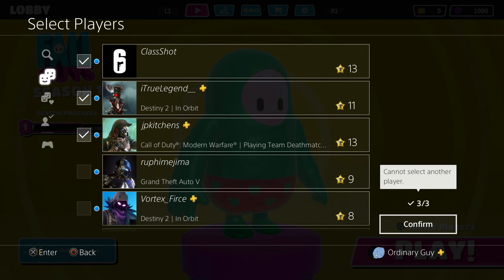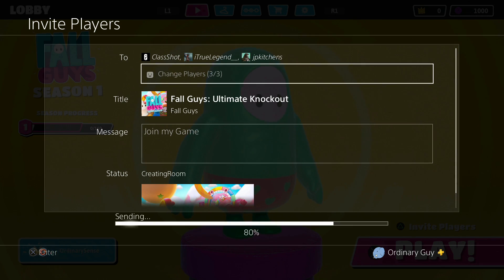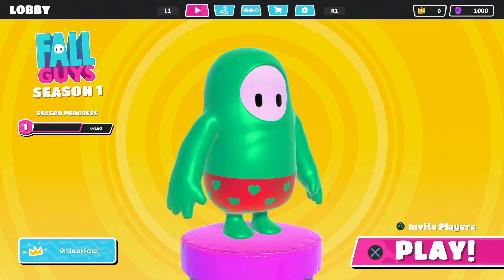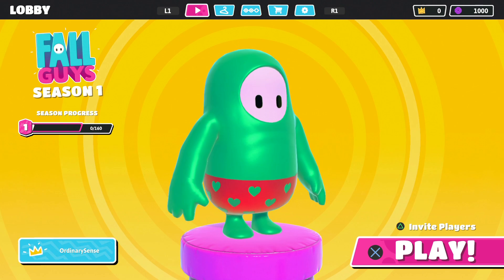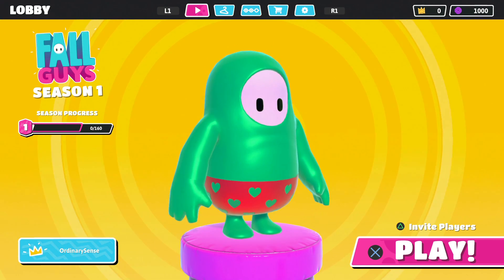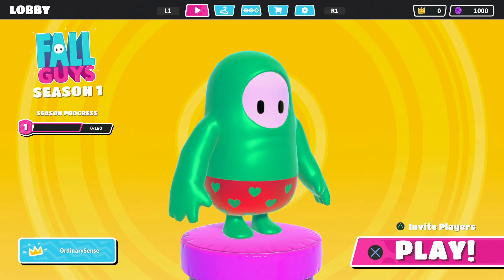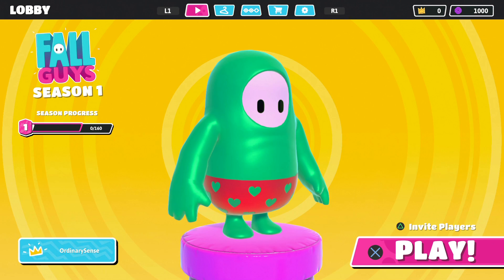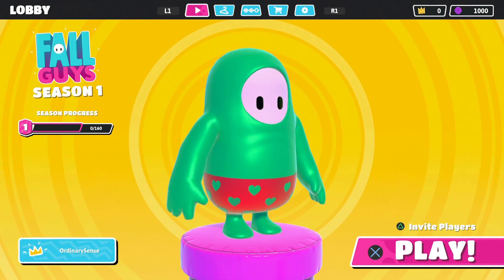You simply click Confirm and you'll let them all know that you want them to join your game. If they join, then your lobby will kind of zoom out a bit and there will be little platforms for each of their little characters within your menu screen. Then you can simply select Play and jump into the game with them and either try to help each other or completely compete against each other and try to beat your friends.